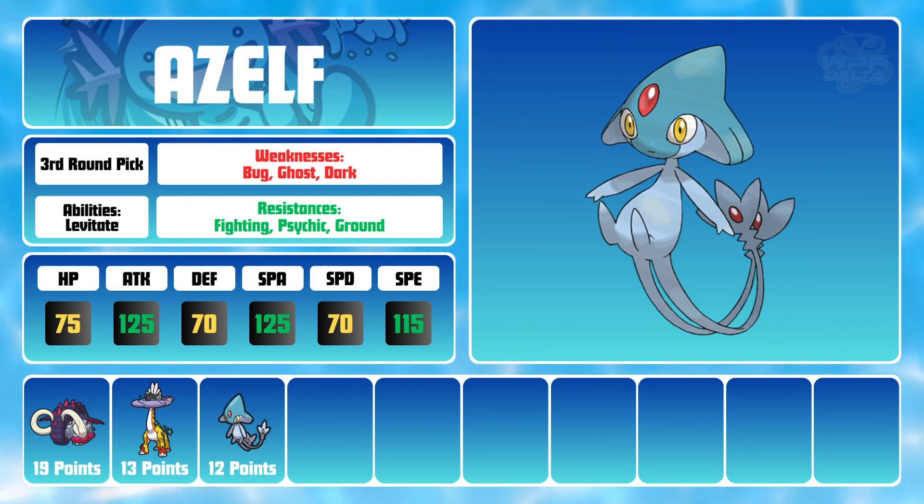With access to Stealth Rock, Knock Off, and Dual Screens as well as moves like Encore, Azelf can be an annoying Pokemon for my opponents to work around. In addition to those great support moves, Azelf's attacking movepool is incredibly deep and can keep my opponent guessing while providing huge offensive pressure. Most importantly, Azelf has the Levitate ability, making it immune to Ground type moves that my first two picks don't necessarily appreciate.